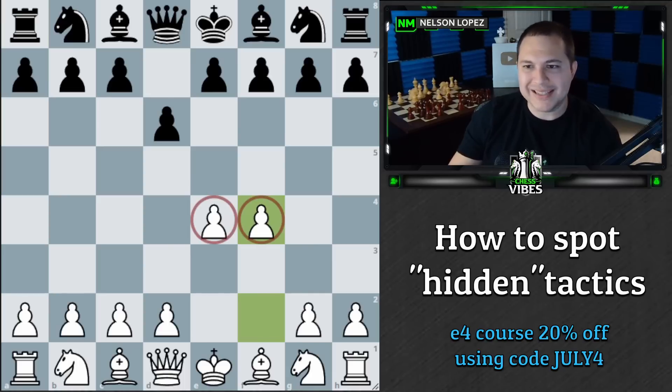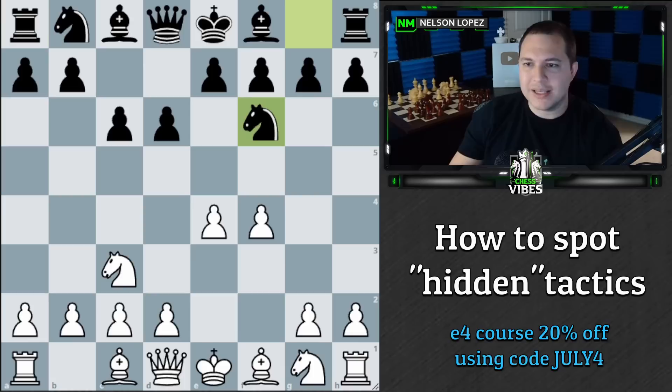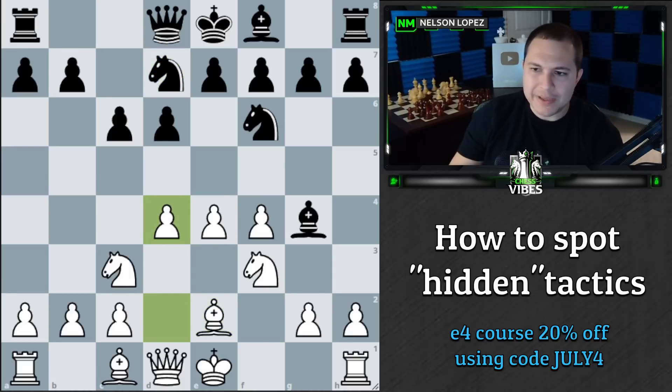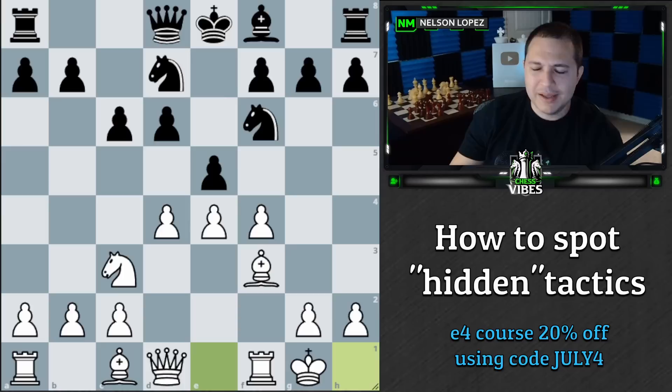My opponent didn't play the main move — they played this really weird c6, which is almost never played. Almost everybody plays knight to f6, but they played c6. I didn't worry about it, I continued developing, and we get into a more standard position once the knight comes out. Bishop g4, bishop to e2, I played d4 — just taking control of the center. They gave up the bishop right away, which I'm happy about. Generally speaking, the bishop pair is a slight advantage, and the bishop controls the center and dominates the knight.